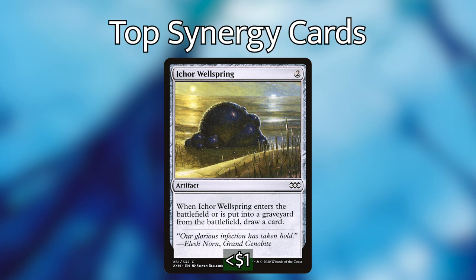Next I'm including Ichor Wellspring, which I feel is a bit of an underrated card. It costs two and says when it enters the battlefield or is put into the graveyard from the battlefield, draw a card. There are a lot of things in artifact decks that can result in lots of card draw, and Ichor Wellspring is definitely one of the best ones. I would definitely recommend considering putting this in the deck, especially if you're running some sort of recursion like white is so good at, so you can take advantage of this multiple times.